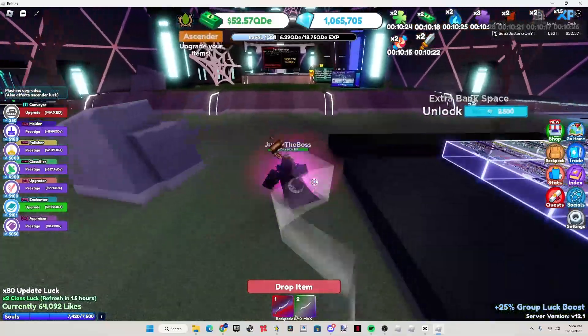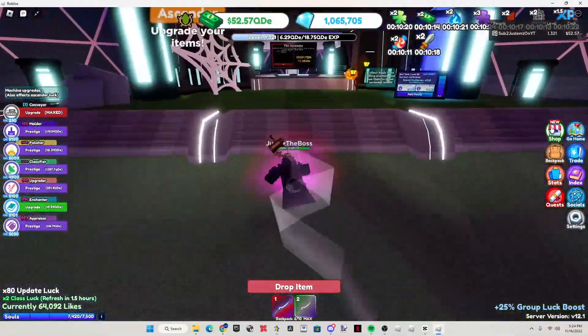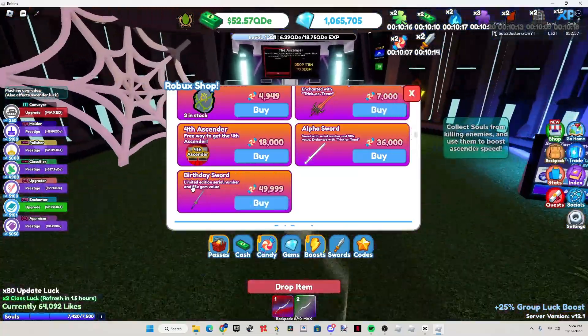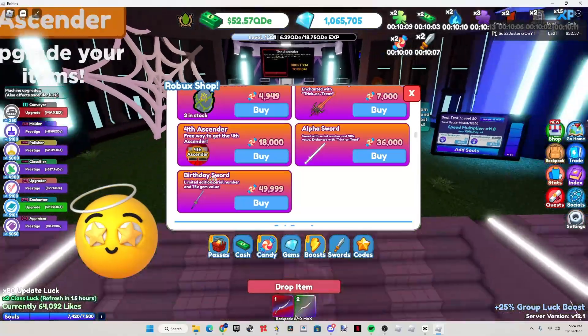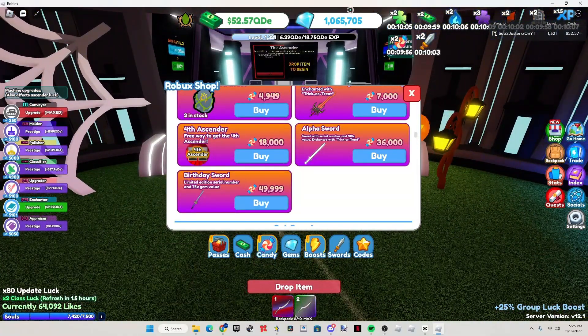Starting off, we got the new candy sword. It costs 50,000 candy for the birthday sword — limited edition, serial number — and 75 times gem value. I'm pretty sure this gives 170 million gems, which is what the birthday enchant and birthday mold does, so that's actually very good. I have a million gems right now, took a while to get that.